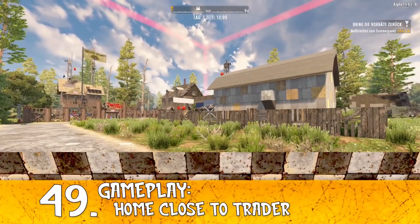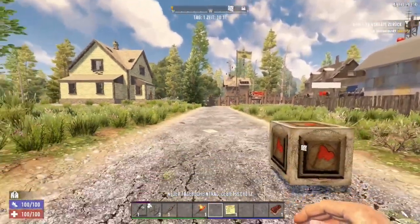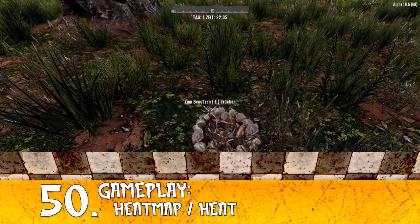Tip number 49: build your base close to the trader. As mentioned, the claim blocks will prevent zombie spawning nearby, so you won't have zombies spawning right on top of you and you'll always have the trader close at hand.